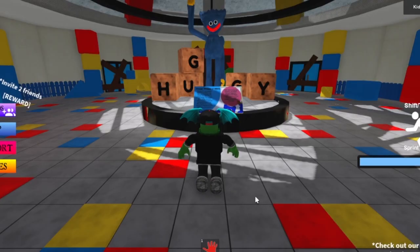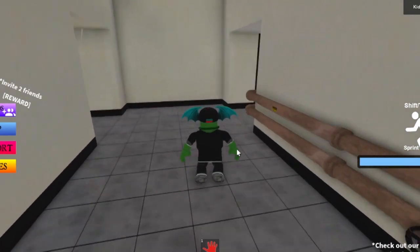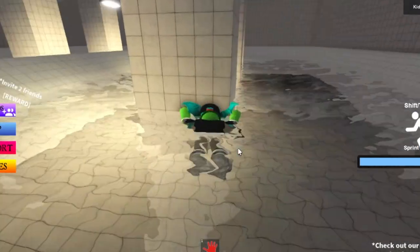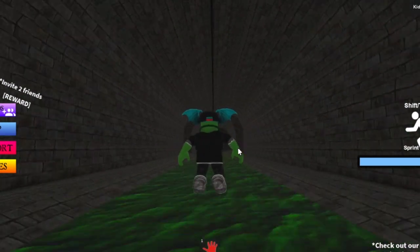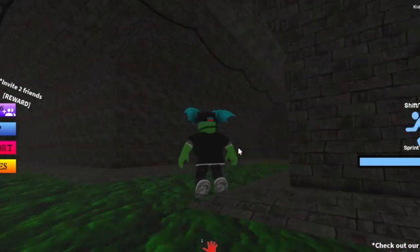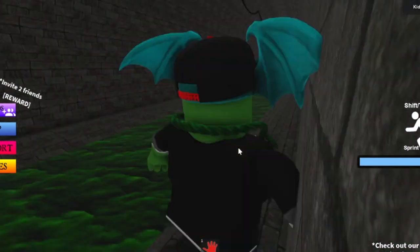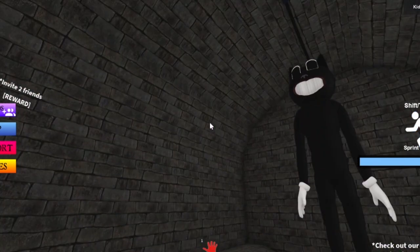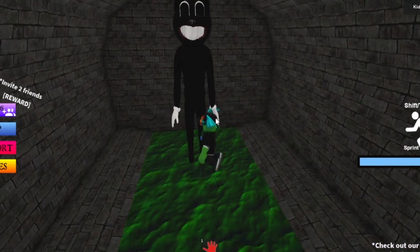I just have to get cartoon cat. You want to go into the pipes and take a right. Somewhere here there should be cat whiskers and you teleport into a sewer. Over here you'll see cartoon cat — creepy cartoon cat. If you don't know cartoon cat, it's a pretty creepy character.